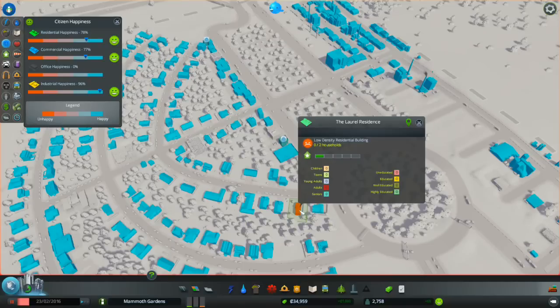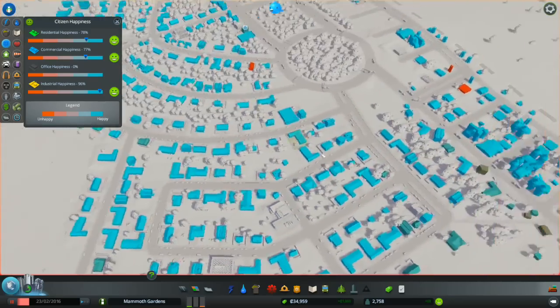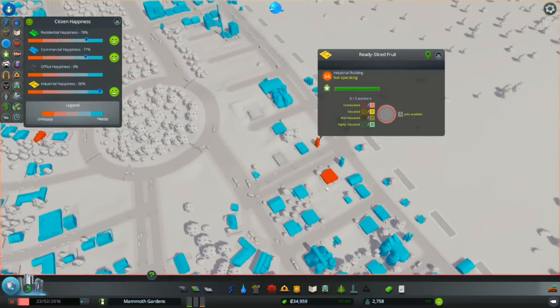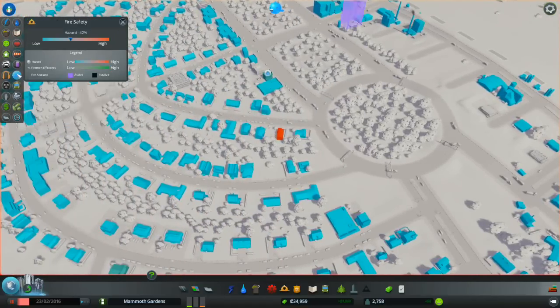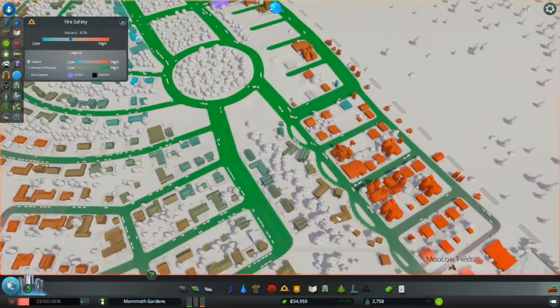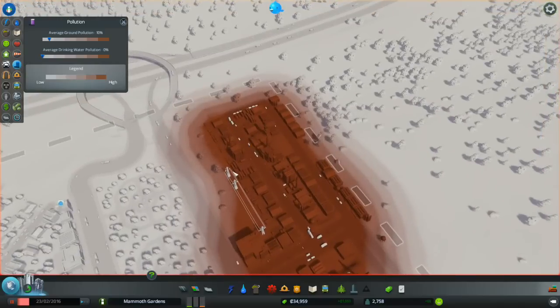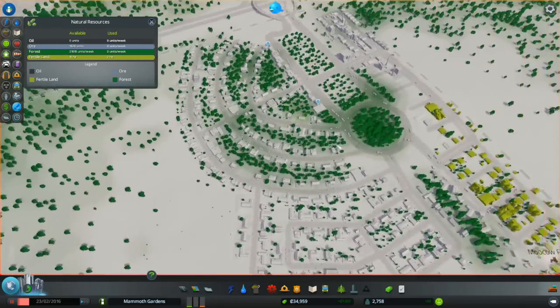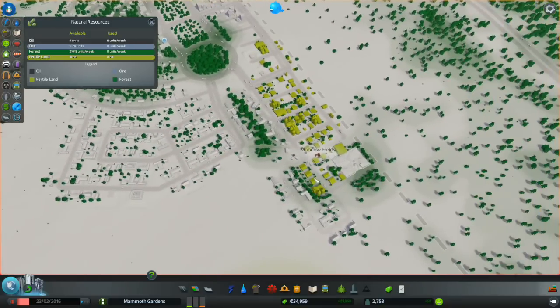General happiness — people are pretty happy except in empty houses, which don't count. Some businesses like Ready Sliced Fruit aren't operating because they don't have enough workers. Fire safety is low in this area, which explains why it doesn't have very high land value — we might need to move a fire truck down here. Pollution is really starting to build up.